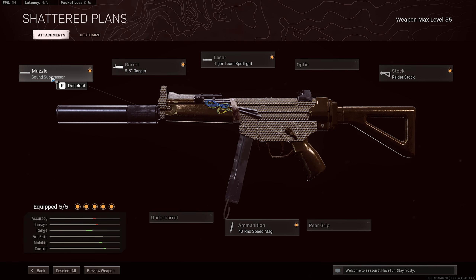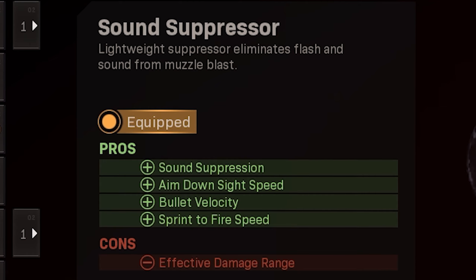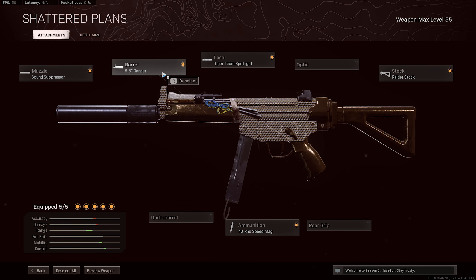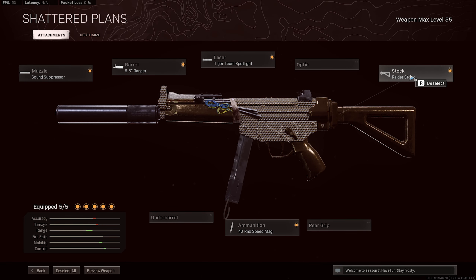I've got the normal sound suppressor because that got buffed and it now has a lot of pros that benefit secondaries and SMGs specifically. I've got the ranger barrel to maximize my bullet velocity, the tiger team spotlight for extra movement speed and aim walking movement speed. On top of that I'm using the raider stock as well as the 40 round speed mag. So this is a very movement-based MP5 class setup, which is kind of what you want for an SMG.